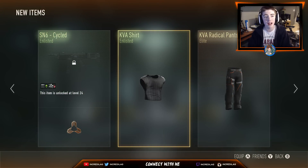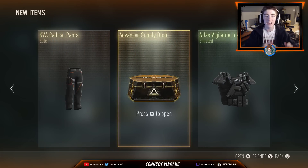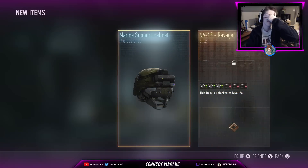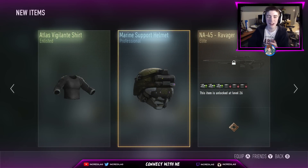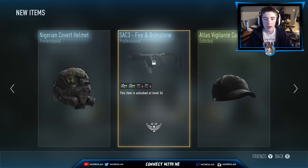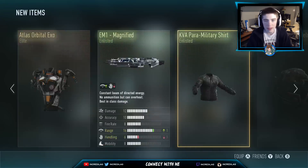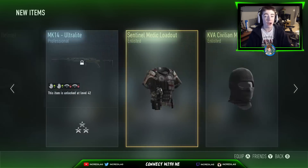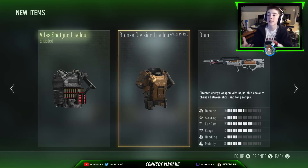Elite! Okay, some KVA Radical Pants — another elite, that's our fifth or sixth elite so far, not too bad. We got a KVA Shark and an SN6 Cycle. One more Advanced Supply Drop — here we go! I'll do it with my eyes closed. I heard elites! Oh — is it NA-45? Are you kidding me? The NA-45 Ravager — okay, not that bad, yeah, it was pretty good.